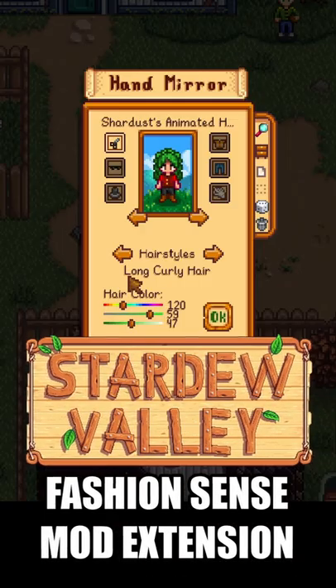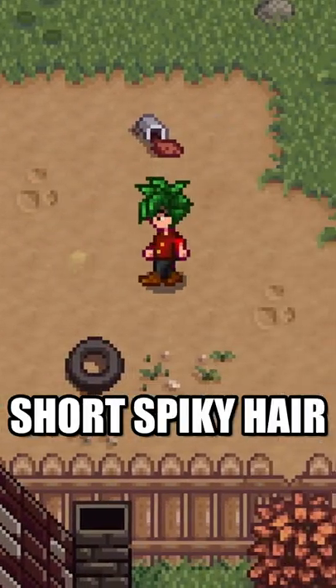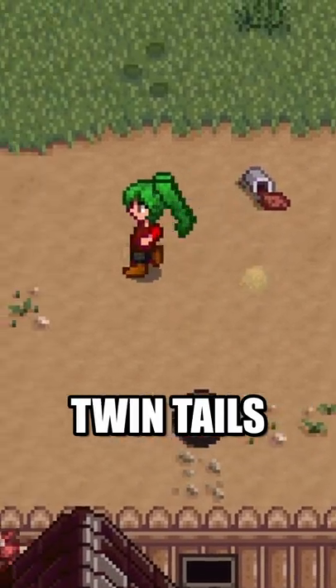For Shardust animated hairstyles, we'll find that there's options for long curly hair, long straight hair, short spiky hair, short straight hair, short twin braids, twin braids, and twin tails.